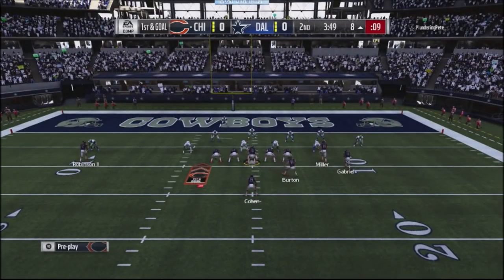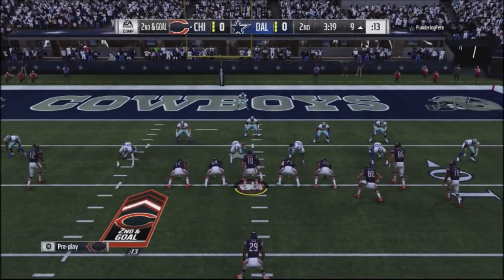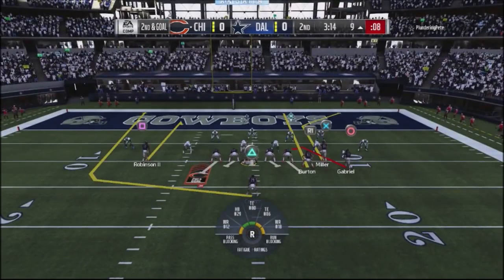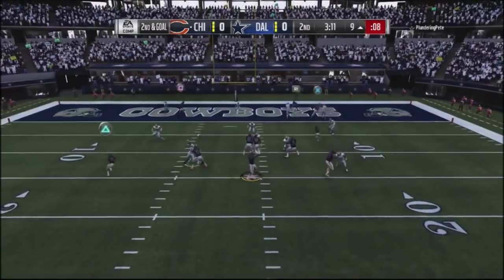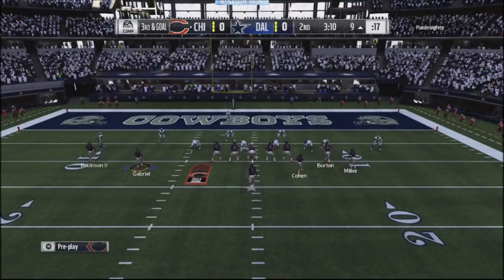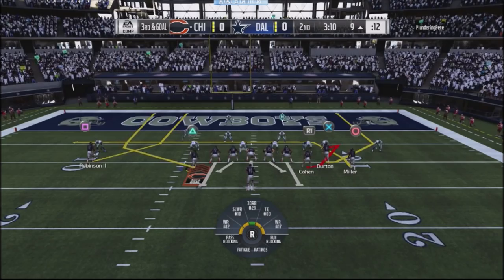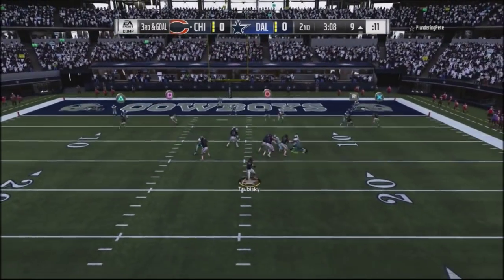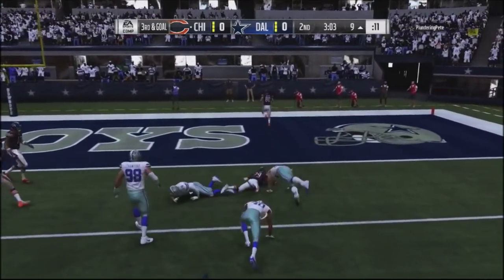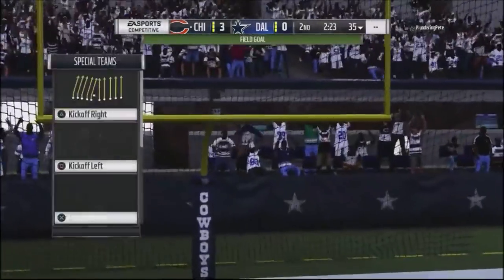First and goal — I try a little inside run, he gets some block sheds, and it turns into second and goal. Not a very effective play. I go ahead and hitch up the back receiver with Robinson, look for the spot route, but his defender is right in the middle of the field. Jump into the empty gun formation, motion my guy over, look for the little hitch — the defenders float up and I hit the hitch route, getting a nice animation forward down to the two-yard line.